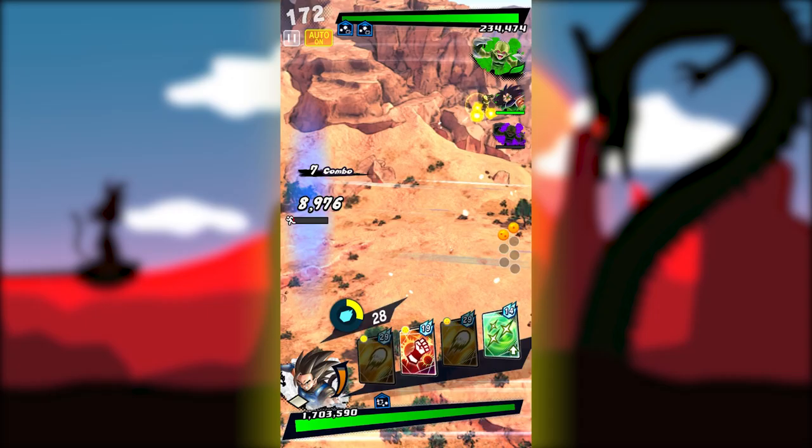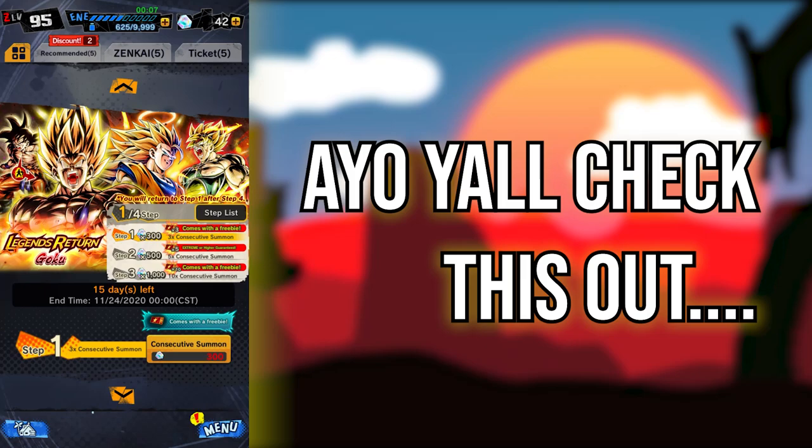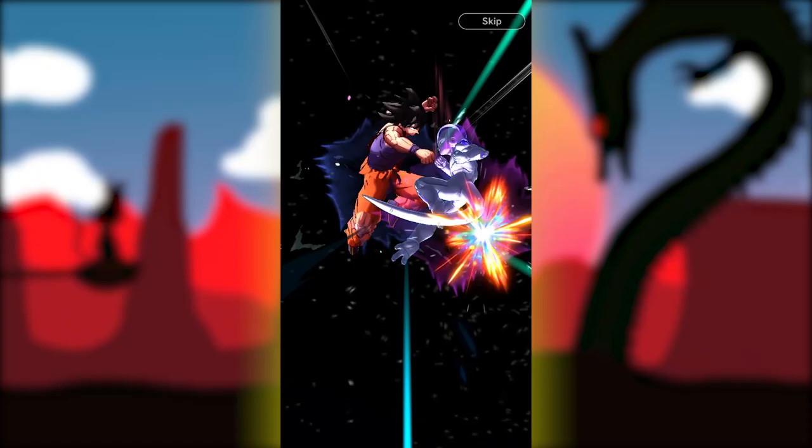Now that you've got a lot of crystals, make sure to summon effectively and as much as possible. I used to be very stingy with my crystals, but you really have to spend them — this is the main thing that they're there for. Don't be afraid to spend them; you'll get more throughout other events. There are tons of ways to get crystals. Every day, banners will have a daily discount where you can do a single summon for 20 crystals as opposed to the normal 100, so always make sure you log on and do as many daily discounts as you possibly can.